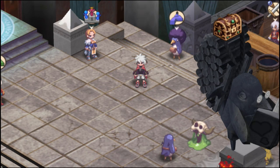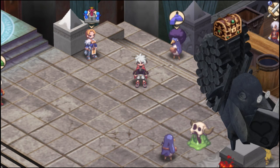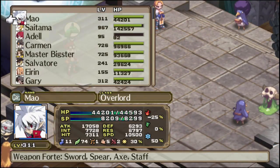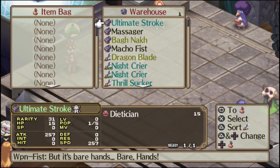Hey everyone, Surreal Canine here. Welcome back for more of this game — Absence of Detention. In the last episode we defeated the DS Gentleman and got the Puppy Paw Stick.